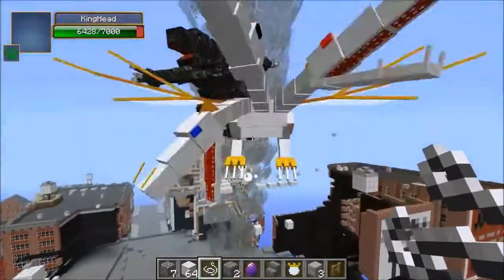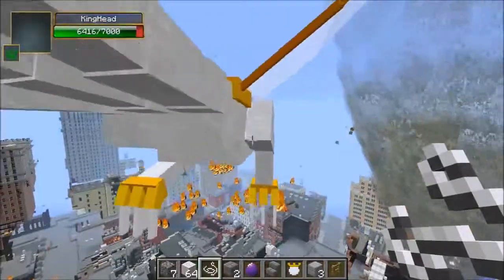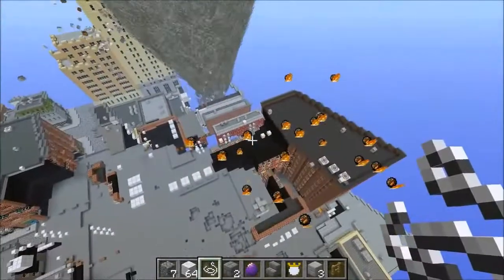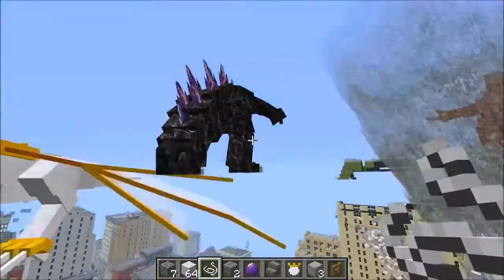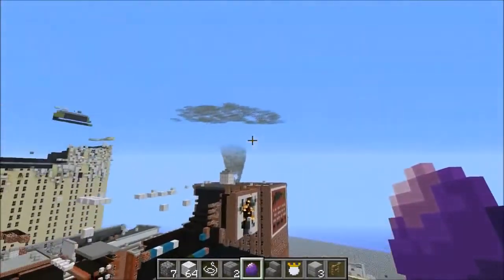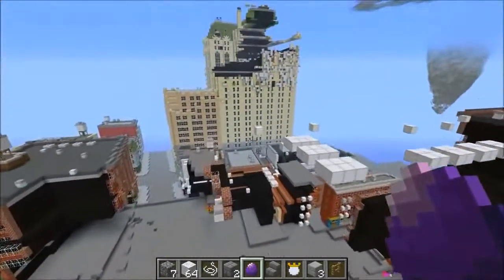Here we go — tornado versus Mobzilla and the King! It looks like the King might be getting sucked into that too. He could fly but he's trying to escape right now. Mobzilla just gets sucked right in. Fireballs are flying all over the place — I see like hundreds of them at this point. And Mobzilla finally learned to fly — it's pretty impressive!